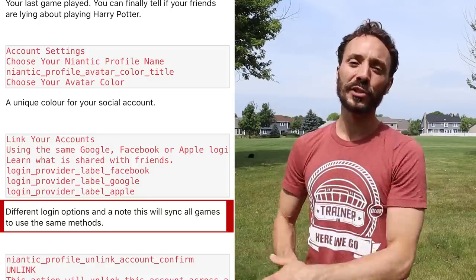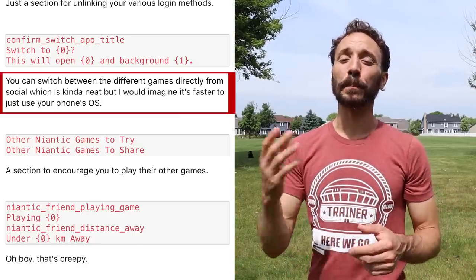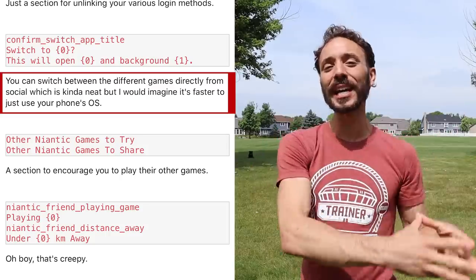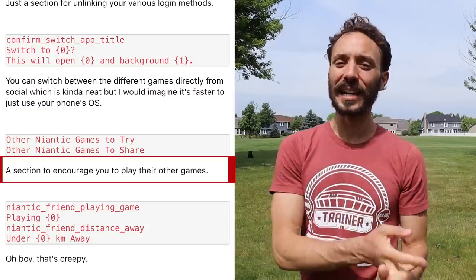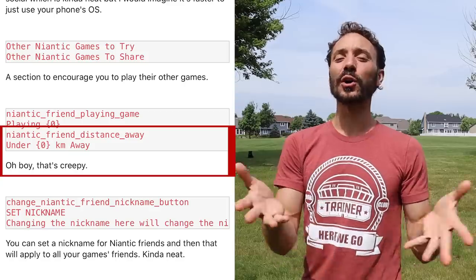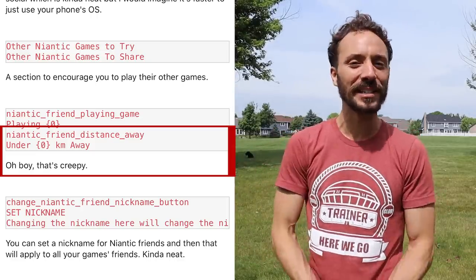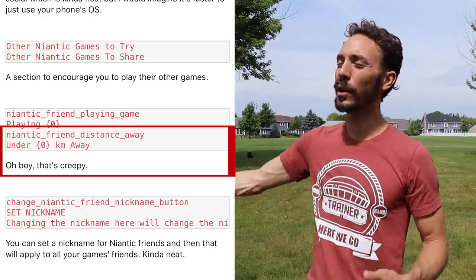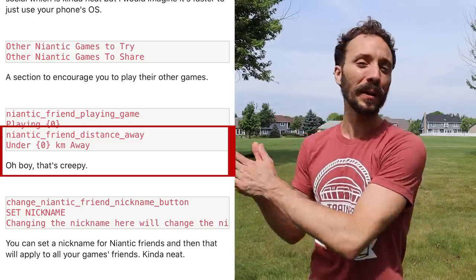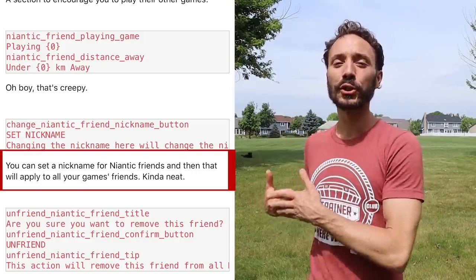There will be a unique color that syncs all your game statuses into your profile — kind of an all-catch-all where friends can see all the progress you've made in each Niantic game. Through Niantic Social you may also be able to switch between the different games to play, making it a potential hub to go from Pokémon GO to Wizards Unite to Ingress in one app, though the Pokeminers suggest it's probably faster to do it through your phone's own operating system. There will also be a feature to see how close your friends are in kilometers — useful for organizing raids or playing together. You can give a friend a nickname, and it looks like that nickname will translate across all of the other Niantic games.